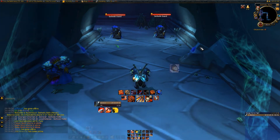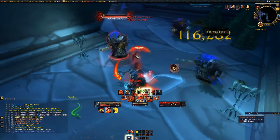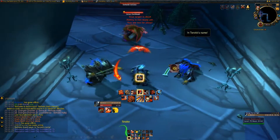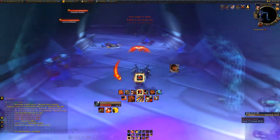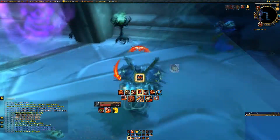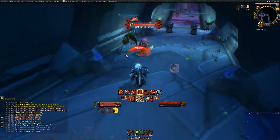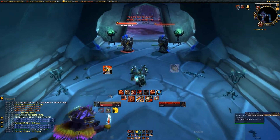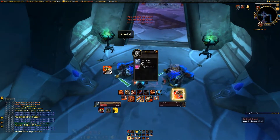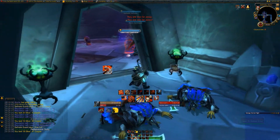It was actually possible to hold aggro on multiple mobs very easily as a tank once people overgeared it. So this first group — have to be careful, because those two are patrolling over there. What I would do as a warrior: I would pull out my gun, stand over here, shoot them, and then we would kill them somewhere around here. You go around the corner — you have to pull those before you pull those two.